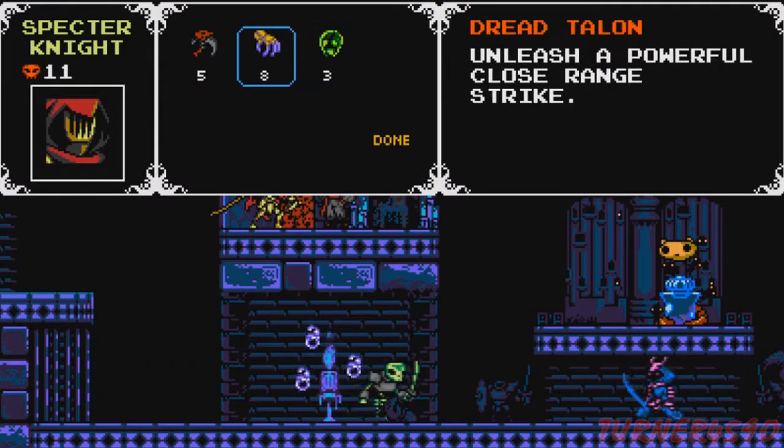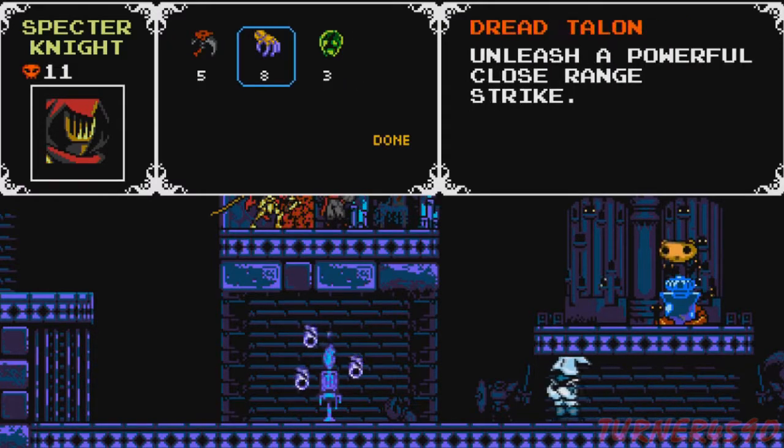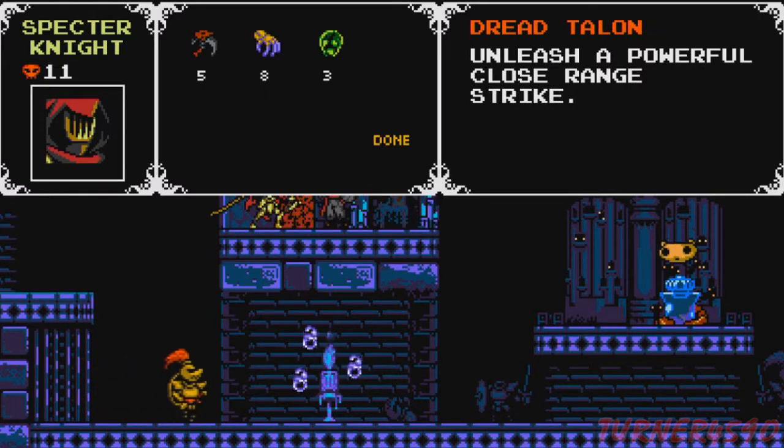Basically the gimmick of the collectible in this game — the red skulls, like the cypher coins in Plague of Shadows — is that the red skulls will net you your relics. I'd argue the relics in Specter Knight don't play as big of a role as they did in Plague of Shadows or Shovel Knight; they're the least useful in the Specter Knight campaign. We're going to show them all off and collect all 100 red skulls, exploring every nook and cranny including some dickishly hidden ones.